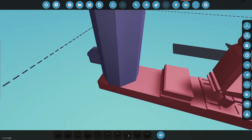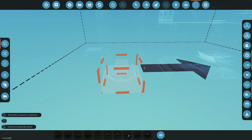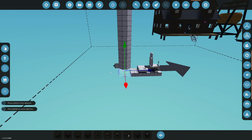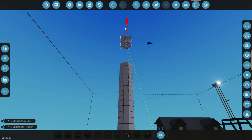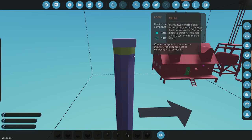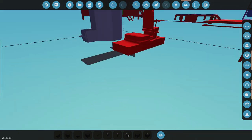Instead of turning the whole base, I'm going to make just the top of the crane rotate, like a tower crane would. Before, the base would turn, but it wasn't that tall. Now I don't want that whole base to turn — I want just this top section to turn.